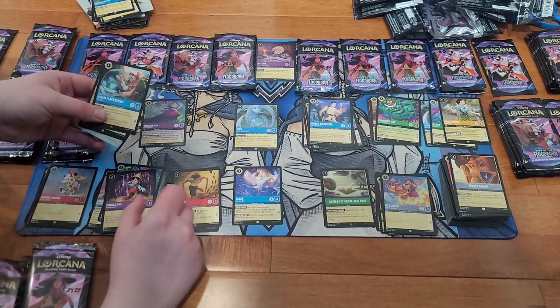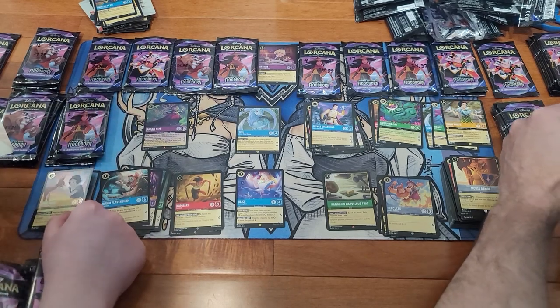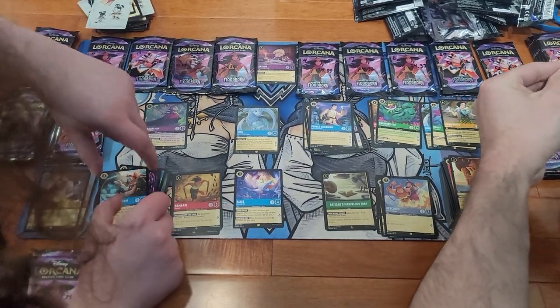Pinocchio. Oh, here, Flavisham. We needed that one for our set. That was the last one we needed to have a playset of him.